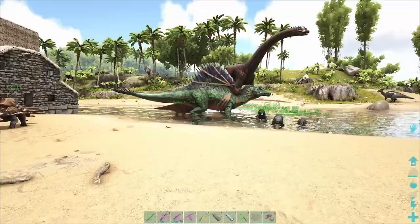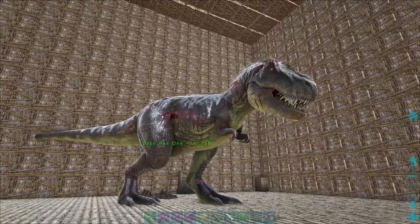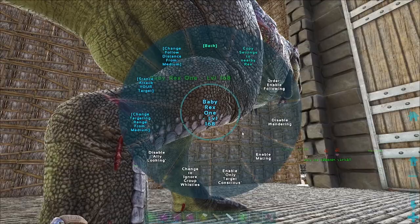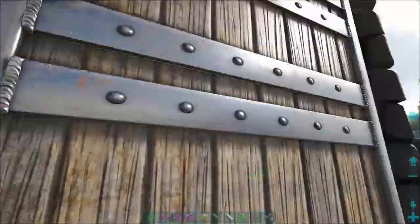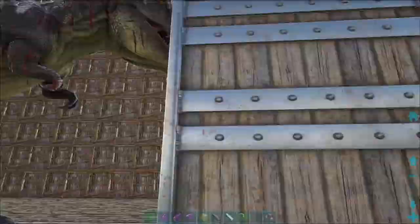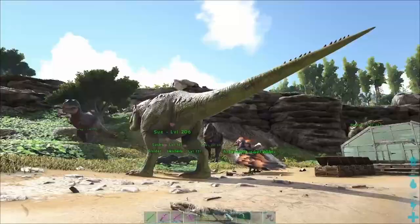I'm kinda getting it with the fruit. Baby is fully grown now - so this is our new T-Rex, who is pretty good actually. And apparently when we get on it, it should be better because we've imprinted on it. Need to disable wandering. We probably need to replace Sue with her actually - I think she's better. I'll have a look at all their stats and see how we should go about breeding the rest of the T-Rexes to get the perfect ones.